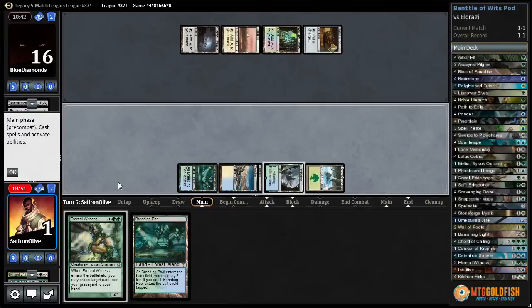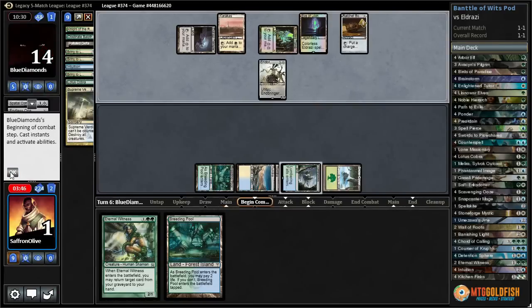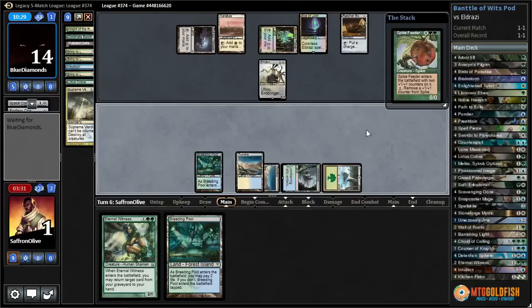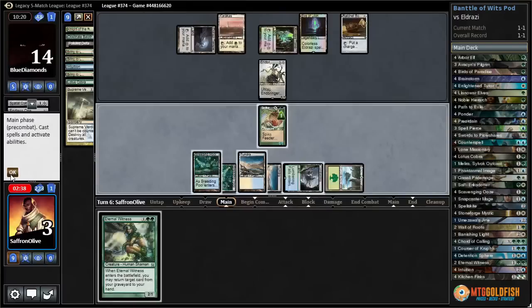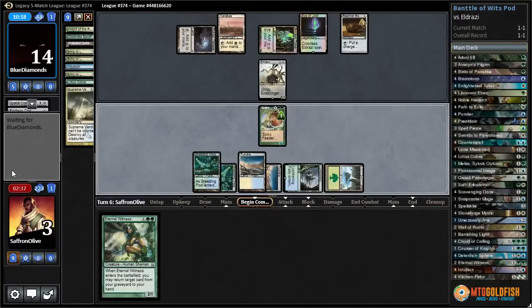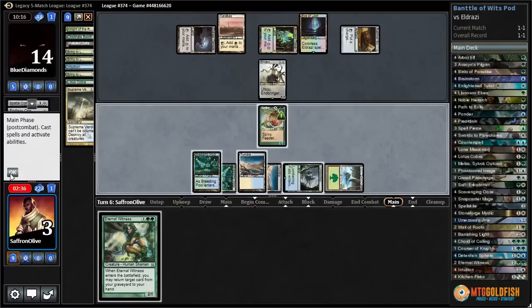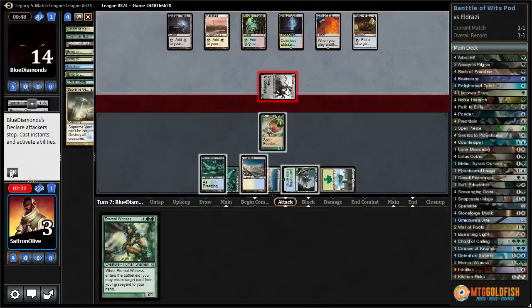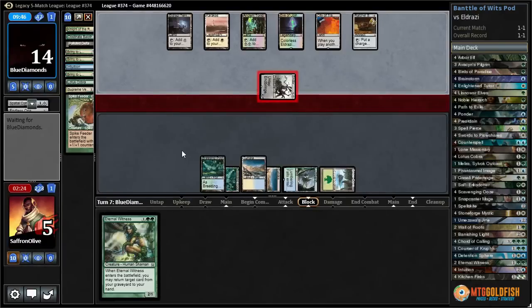We're still dead to a big hasty Eldrazi, and pretty dead to Endbringer unless we draw extremely well. Spike Feeder kind of keeps us alive — that can gain us life. Let's play Breeding Pool tapped and stay at three. Next turn we can Eternal Witness back Spike Feeder. That ratchet bomb is going to be a problem. City of Traitors — we'll block with Spike Feeder, sack it to gain two life, back up to five.